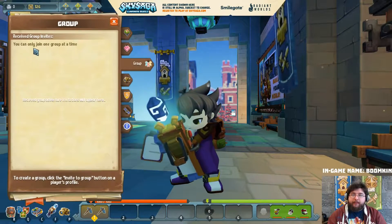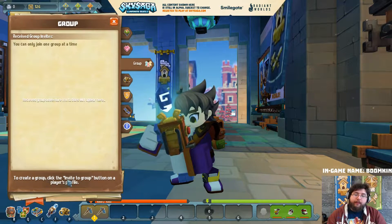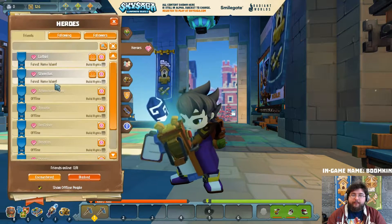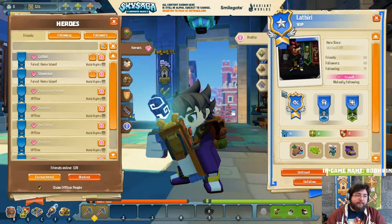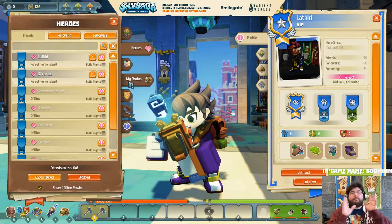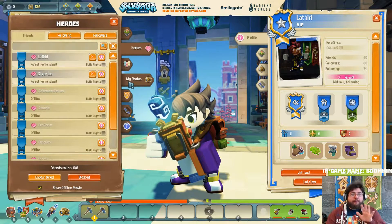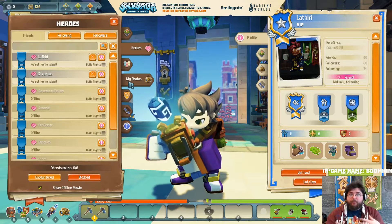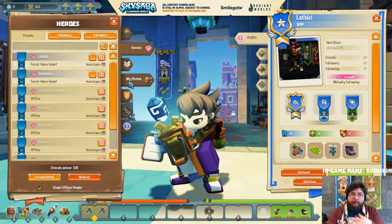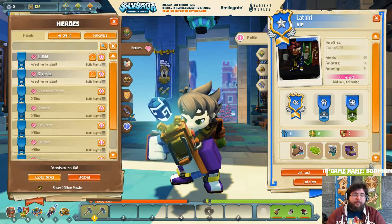So here we've got the Theory - I can click invite to group. Remember, this is just our first running at it, so it's going to be a little rough around the edges. That's the whole point of the alpha - we've got this cool thing, and if you have suggestions just hit us up and we'll sort it all out. But yeah, you can form groups.